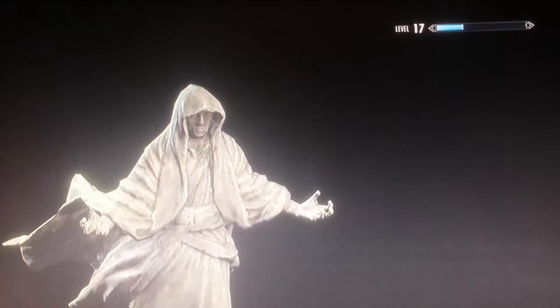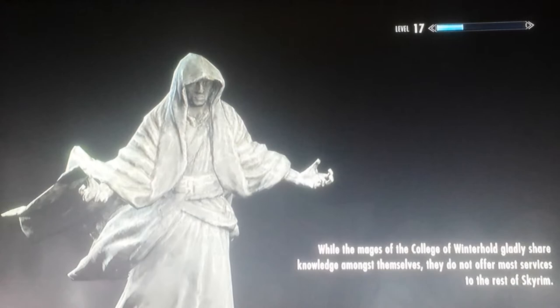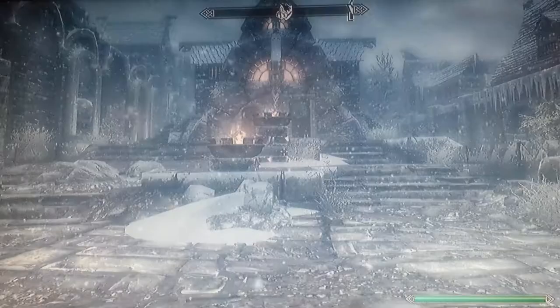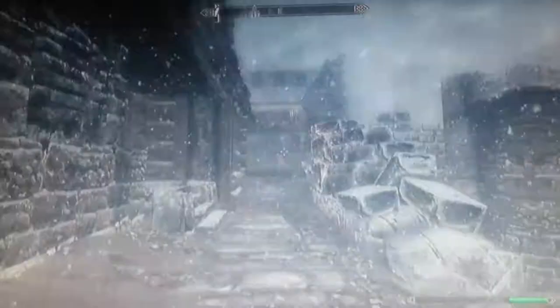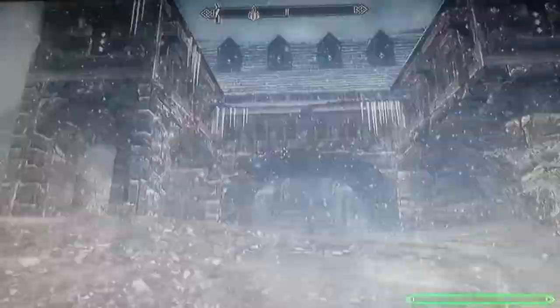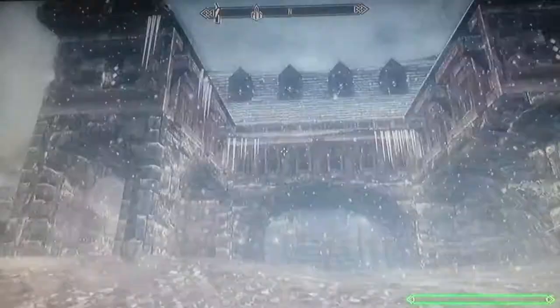Once you're there, you need to turn right to the stairs and then just go straight ahead. You don't want to go down there or you're going to be in trouble. Just go straight, and you'll find this little bridge, and this little kid and this woman.